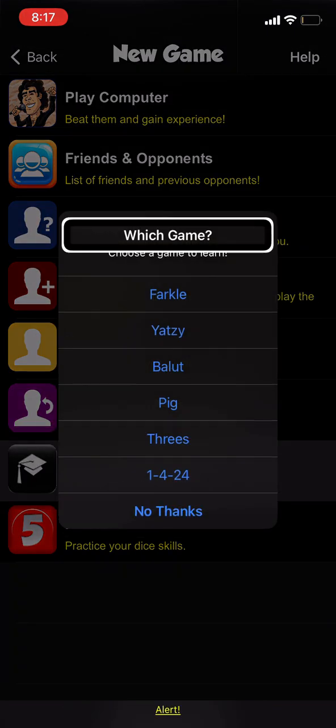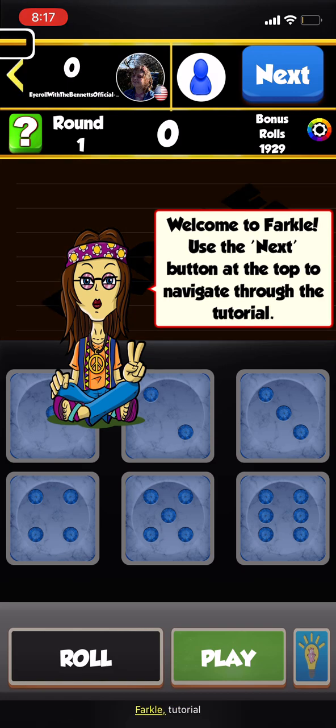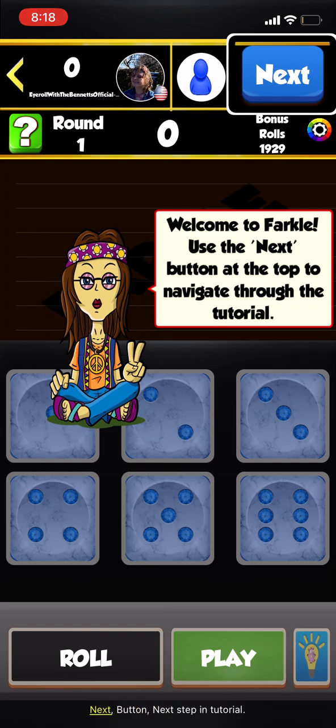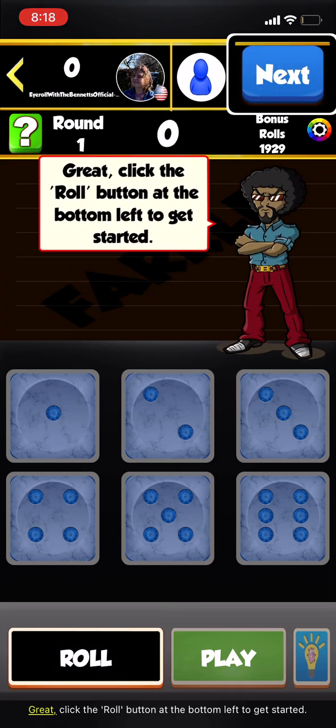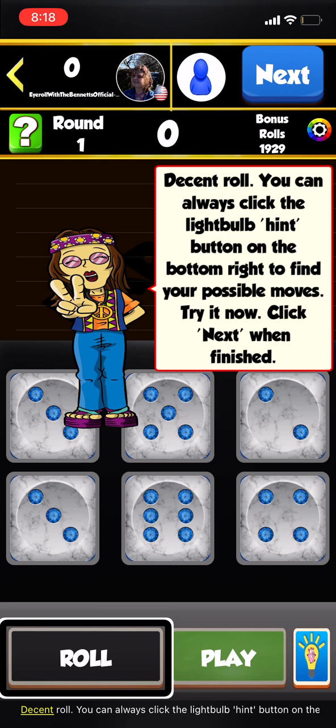Back at the tutorial selection screen, choose Farkle. Welcome to the Farkle tutorial. Use the next button at the top to navigate through the tutorial. Click the roll button at the bottom left to get started.